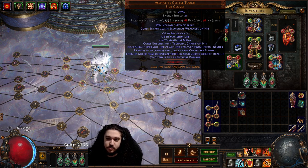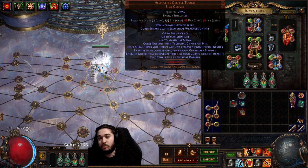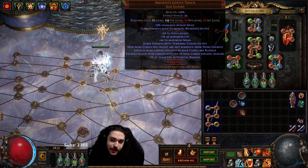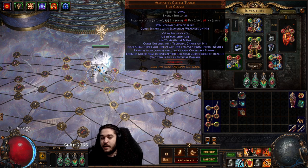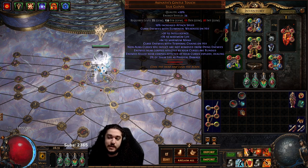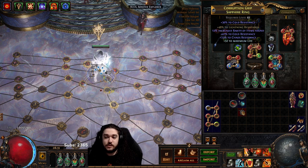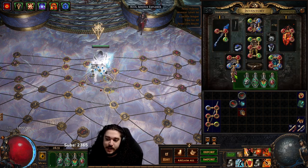These gloves curse enemies with Temporal Chains on hit - we want to bypass that for a more usable curse. I recommend Flammability or Elemental Weakness. The implicit Elemental Weakness on hit basically overrides Temporal Chains and does not let it apply because we only have a one-curse limit. If you can't find Assonance with Elemental Weakness on hit, you can always use a Warlord ring with curse enemies with Flammability on hit. Yes, this does lower your single target, but this character is designed more for exploding screens.